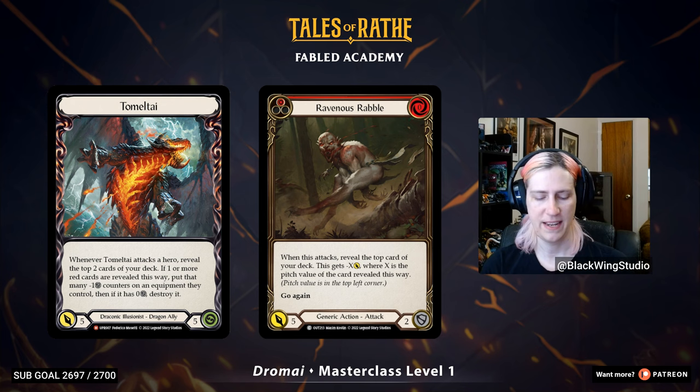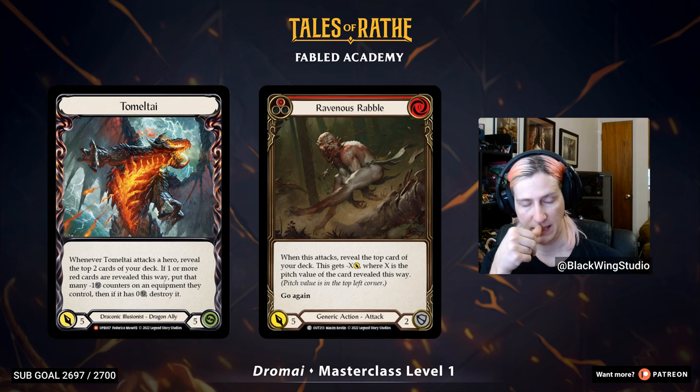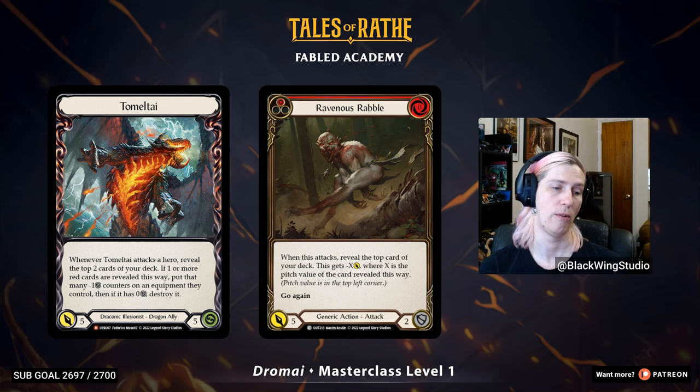One of the hard things about Dromai is that you can play her in very different ways with different outcomes — not only putting different cards in your deck, but tackling the game in a different way. Can you tell us what are the different playstyles with Dromai? Dromai has two very distinct playstyles. The one we affectionately refer to as Big Dragon Dromai, which is a much slower, more controlling game plan that wants to block a lot, play very efficiently, and slowly grind the game out with the value of these big, powerful dragons like Tomultai and Necria.